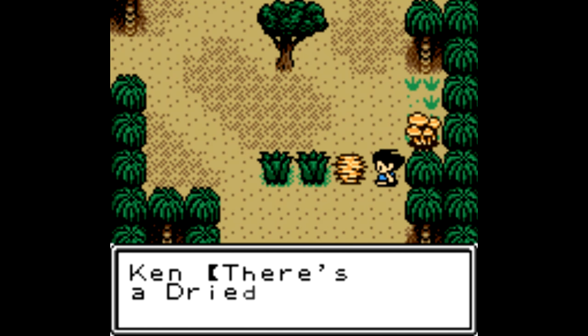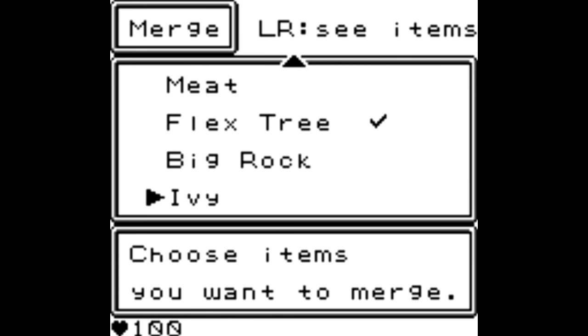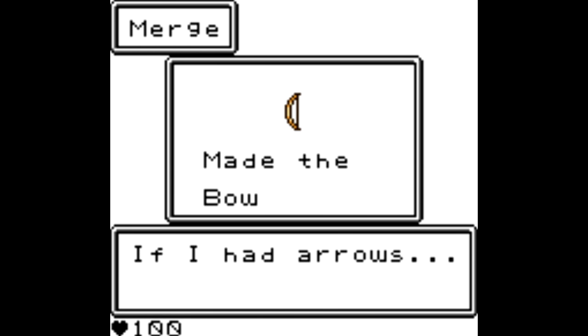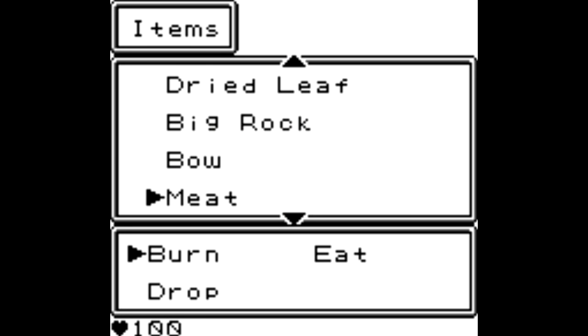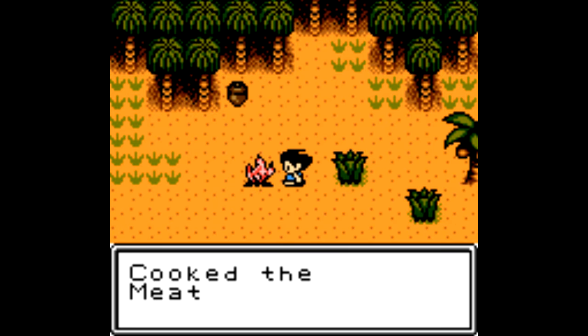Or you can get creative and do stuff like smoke out a beehive and take all the honey. That leads me to one unexpected aspect here: the ability to combine items to create things, like putting together tree bark and a stick to create kindling and start a fire, which of course you'll need both to see at night and to cook food.